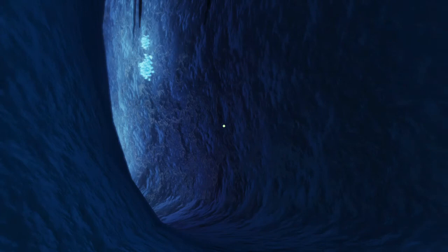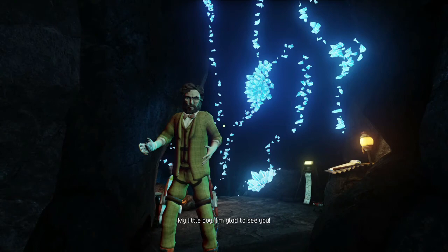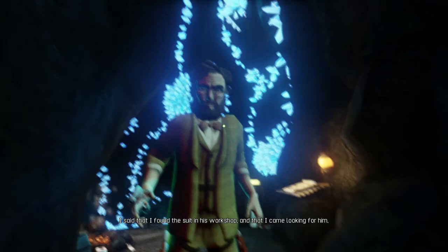Oh my god, story part! Maybe we'll finally get to see our uncle. Yep, that's another guy. Hey there. Uncle Fred, I finally found him! 'My little boy, I'm glad to see you. Hey look at this - the suit I made you. But how can you be here?' I said that I found the suit in his workshop and that I came looking for him. 'I'm sorry for being away for so long.'